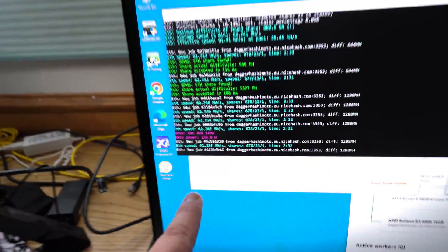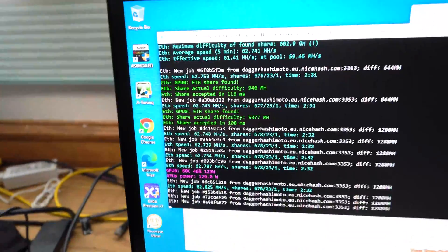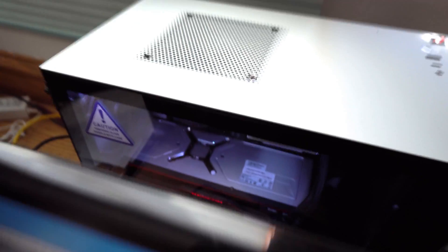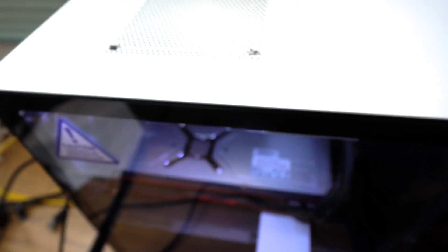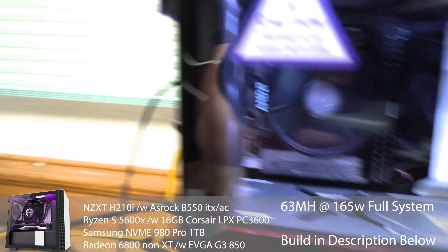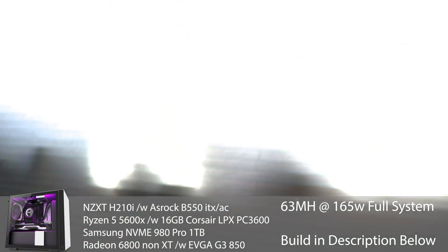And then we've got one more here — this is the 6800 non-XT running about 62.8 megahash. You can see it's in this NZXT H210i case. I'll send some links down to this — we did this build and I have B-roll for you guys to see. It's a really nice, tight build and it stays pretty cool.